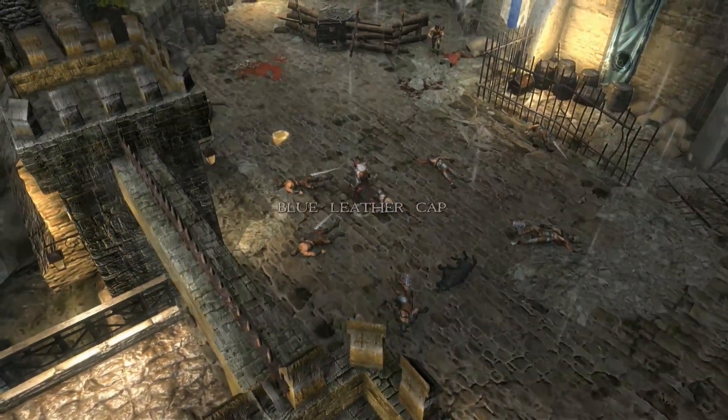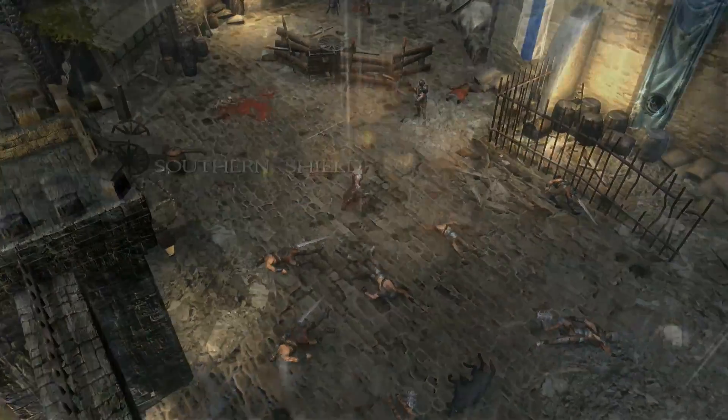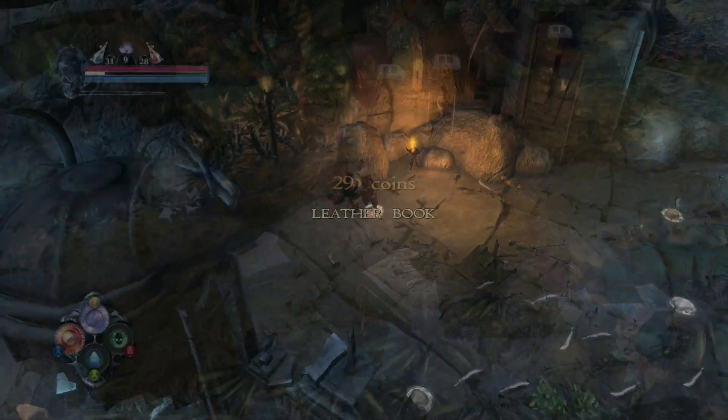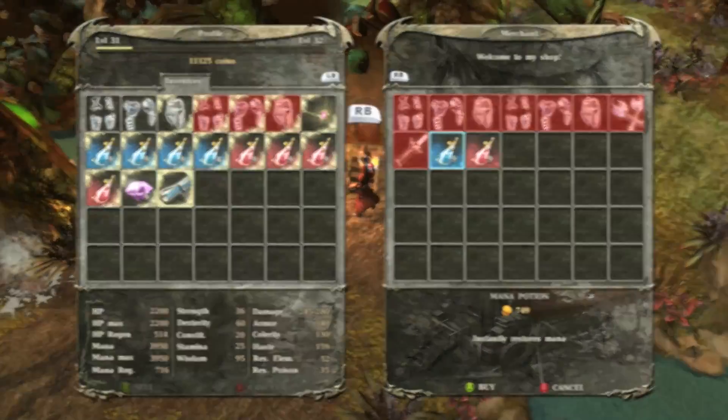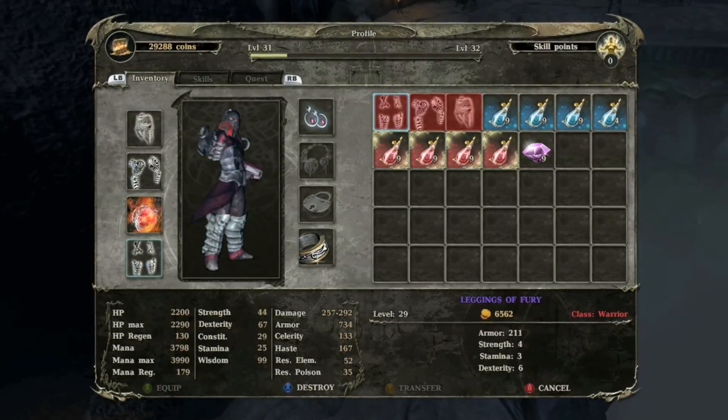You are likely to find powerful equipment on the corpses of your enemies, inside hidden treasure chests, or at merchants by spending your hard-earned coin. Upgrade your gear to keep an edge over your ever more powerful enemies.